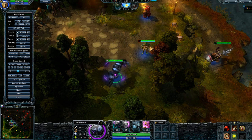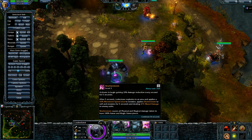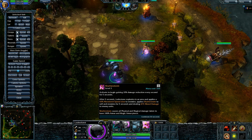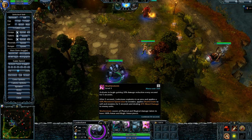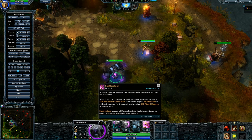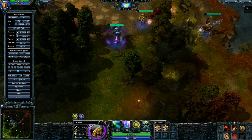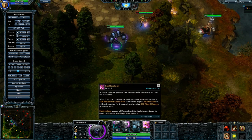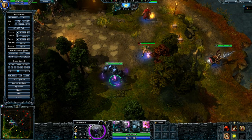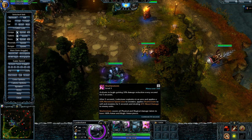However, in this case Wildstorm does have the ulti that also does mixed damage - so that's two mixed damage spells. But this ability, Shatterstorm, actually causes all physical and magic damage taken to have 100% armor penetration. So both the magic and the physical damage, when under this effect, will have armor completely ignored. So this - you know - it kind of adds up. This is effectively true damage, suddenly, instead of mixed damage.